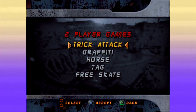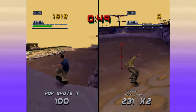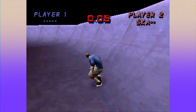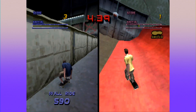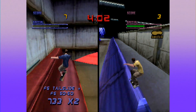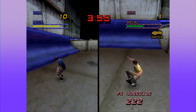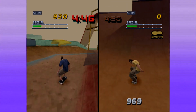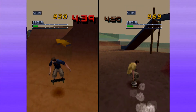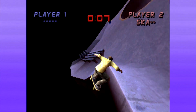The staple modes — graffiti, trick attack, and horse — are back from the first Pro Skater. Trick attack is a two-player session to see who can get the highest score under the time limit. Horse is like basketball horse, essentially a one-combo competition where the person who puts together the worst combo gets a letter, and whoever spells out the word first loses. My personal favorite is graffiti, where you tag different surfaces in a level by doing tricks and they change to your player color. You can also steal your opponent's spot if you score a better combo, which can bring the match right down to the wire.